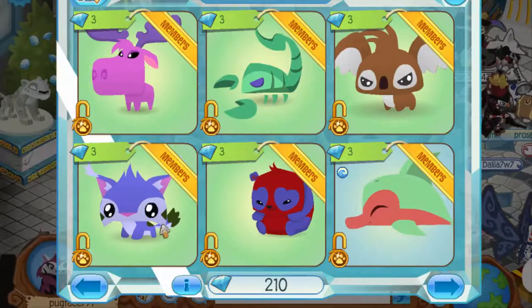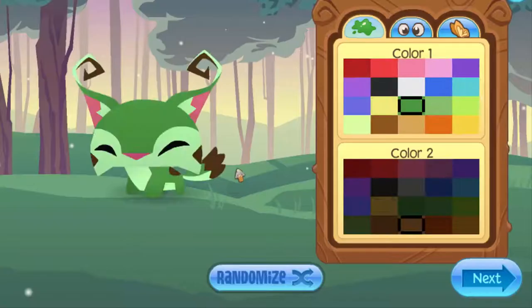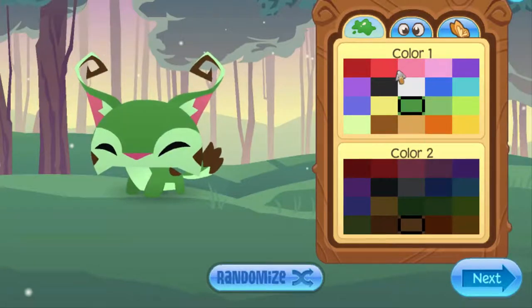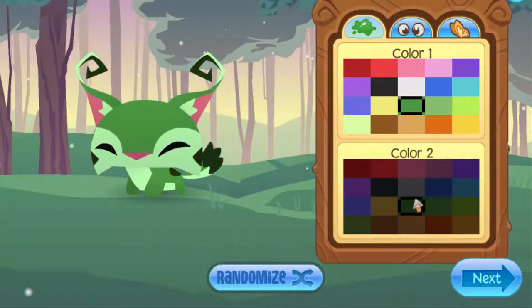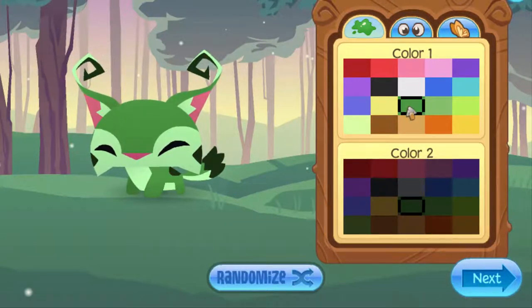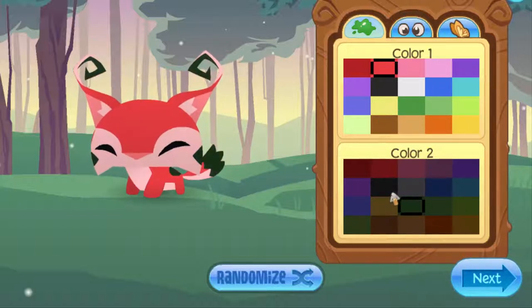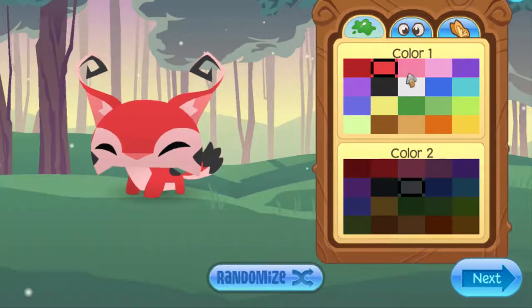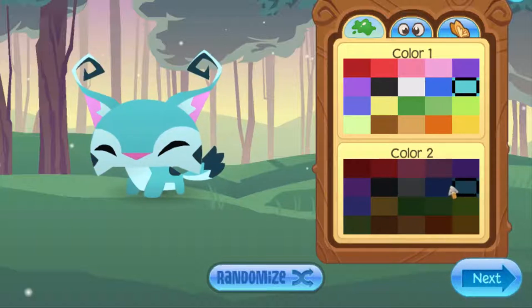I'll go with the pet lynx for this example. First of all, it doesn't really matter about colors — you might think you just have to make it pink and girly to be cute, but it doesn't work that way. You should get a main bright color and then a darker color for color two. I'll do light blue and a darker blue.